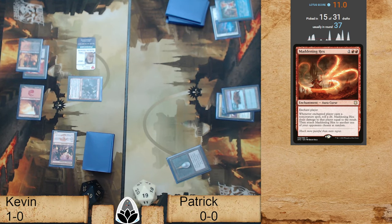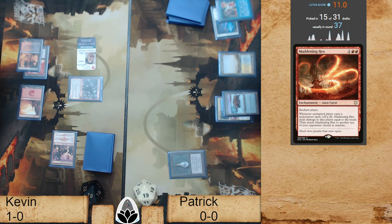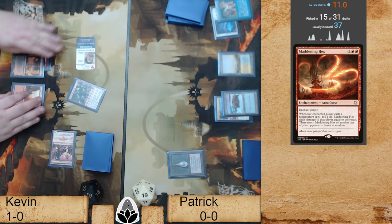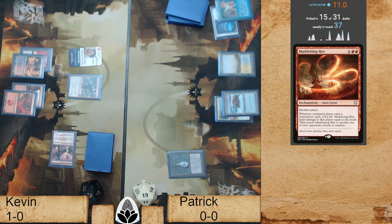We're left with Path to Exile, Council's Judgment, and Winds of Abandon as ways to get rid of this card — because Skyclave was already exiled. You can also create something to block it. Monastery Mentor is pretty good at blocking it, so is True Name, so is Third Path Iconoclast — none of these things have Trample. Hear me out — I hope this is where we see Tishana's Tidebinder come in. We stifle the trigger and just blank Rabblemaster for the rest of the match.